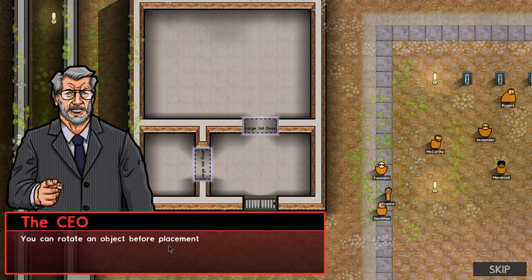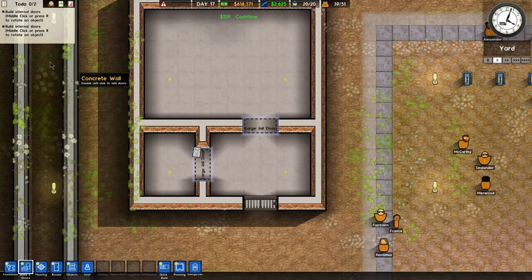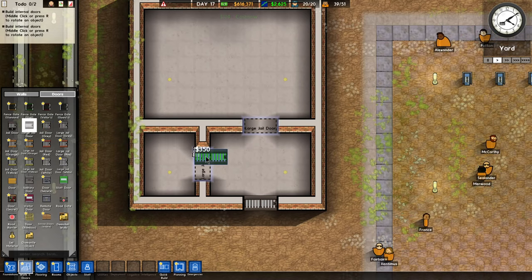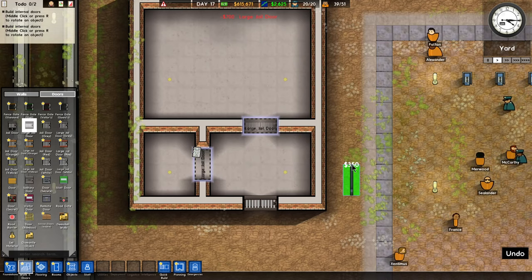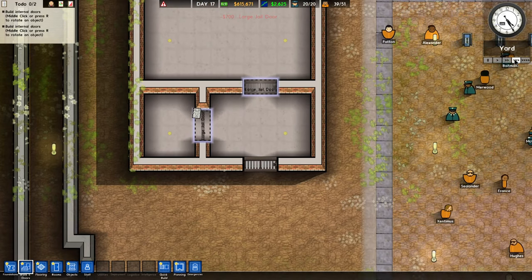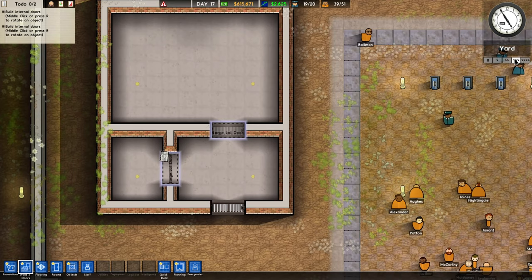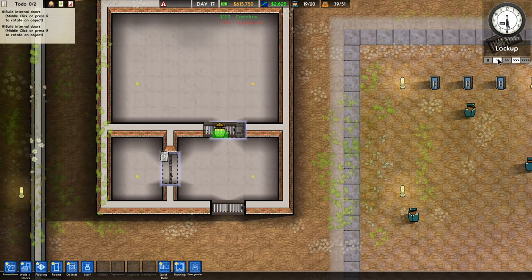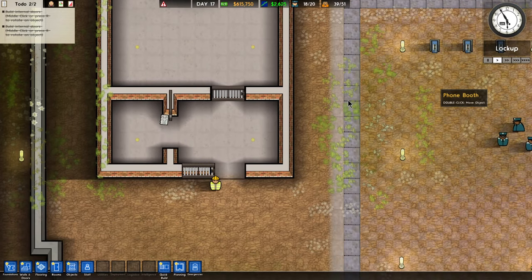You can rotate an object before placement by clicking the middle mouse or R — I guess R for rotate. Large jail doors — we'll put this one here, and then hit R and put one there. I think this is part of the campaign that teaches you the game. You can actually start your own prison from scratch once you know what you're doing. Back to normal speed.